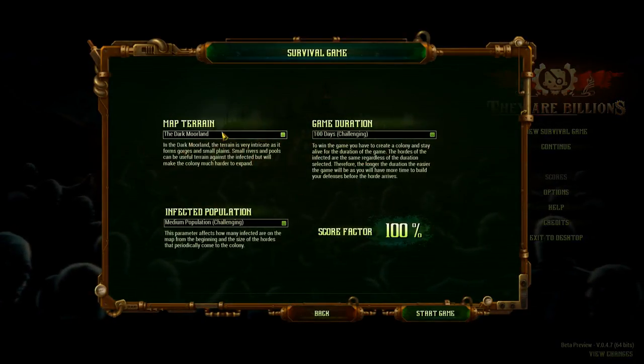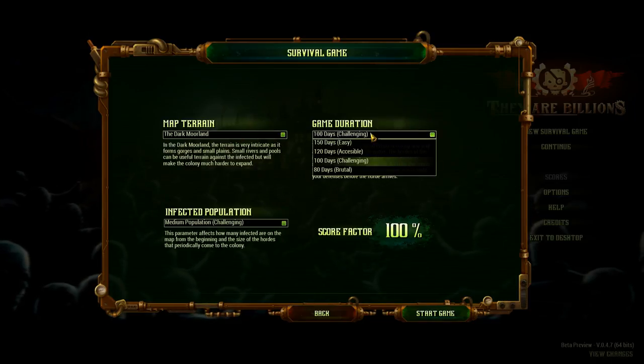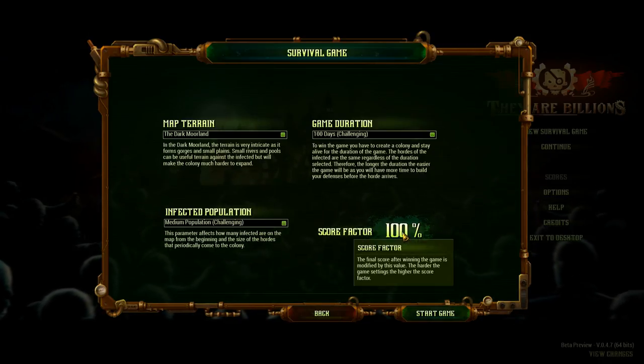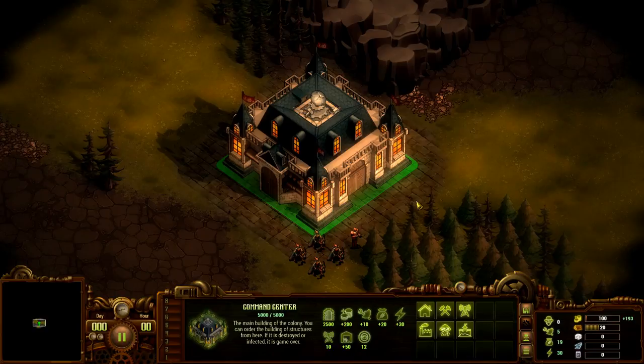Survival 1. It does have different maps but they're all locked for me because I've never actually finished the game. We'll just keep everything on the standard for now — a score factor of 100, sure. I'll explain a little bit about how to play as we go through it, as we progress. It's fairly straightforward. If you played games like Age of Empires, it'd be pretty easy to understand. The map is procedurally generated so every time you play it can be a little bit different.